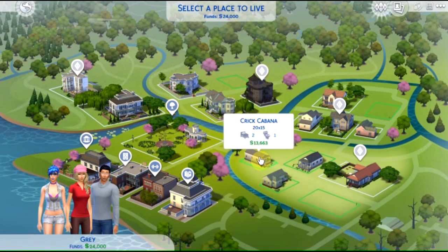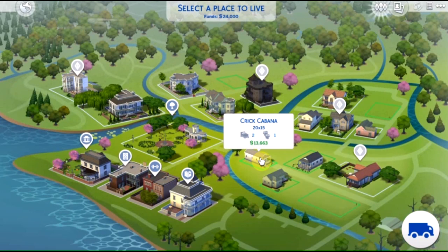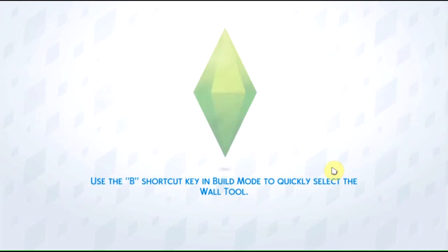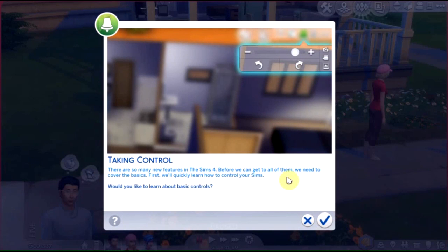This is slightly cheaper — 20 by 15. I'll go for this one because it has two bedrooms — we'll see when we get there. Confirm — furnished or unfurnished. Let's furnish it to save time. Use the B shortcut key in build mode to quickly select the wall tool. A live mode tutorial — shall we do it? Yeah — let's cover the basics. What the heck do I do? Zoom — scroll the mouse wheel.